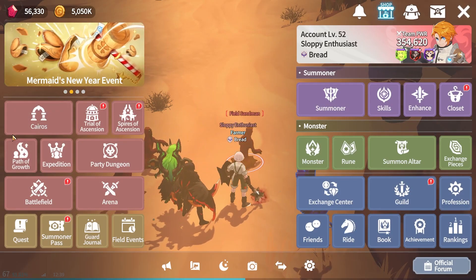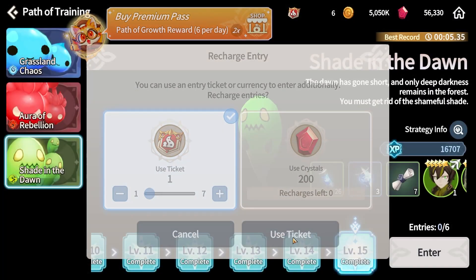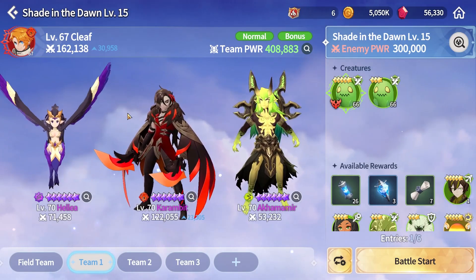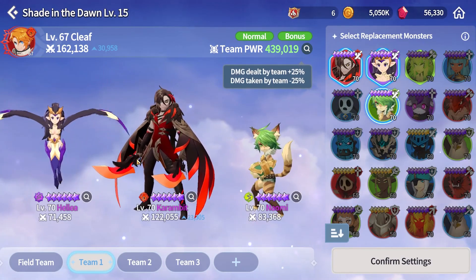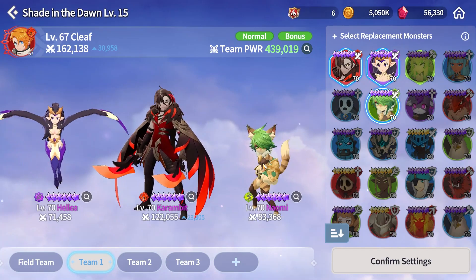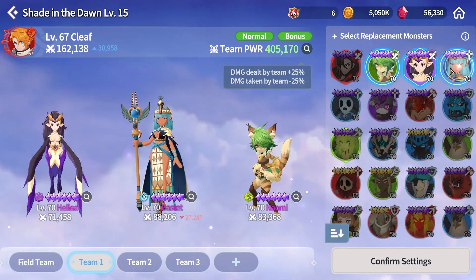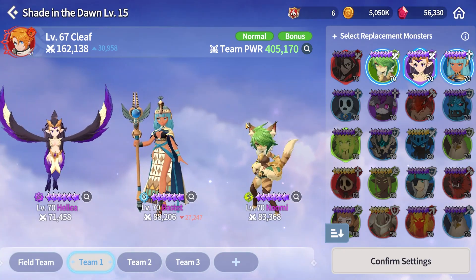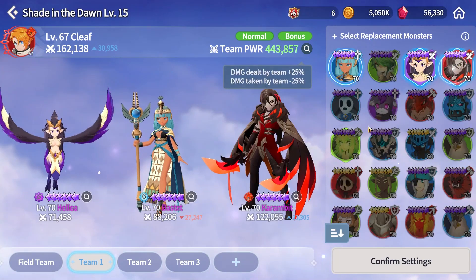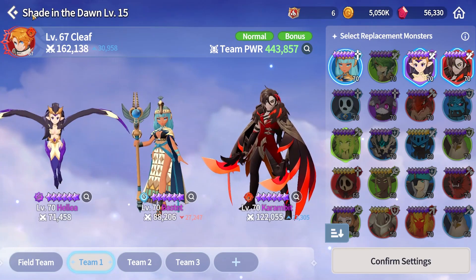For single-player dungeons like Kairos, Path of Growth, and Expedition, I found that Helia is best used with either two damage dealers or one damage dealer and an attack buffer. For example, this would be somewhat of a team that I would run for a lot of dungeons. If I see that the element simply does not work — for example, if I'm fighting a water boss — bringing Karambit into there wouldn't make sense. I would swap out for an attack damage increaser, making Naomi's attacks way stronger. And the same thing if I'm fighting something of a fire element: instead of Naomi, I would bring Karambit, and he would be the sole damage dealer. But with the defense break and damage taken up from Helia, as well as the attack buff from Bastet, Karambit usually has more than enough damage to clear a dungeon in like 10 to 15 seconds.